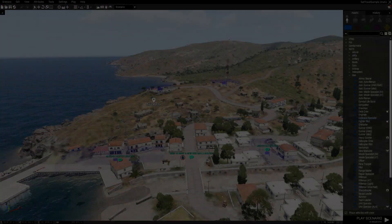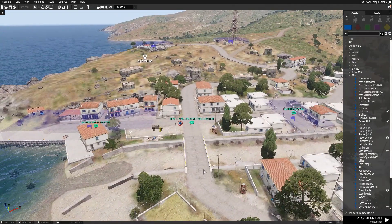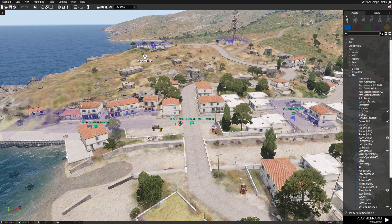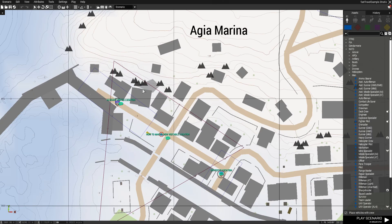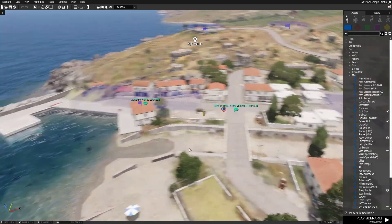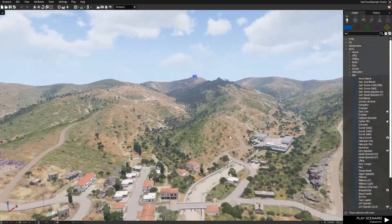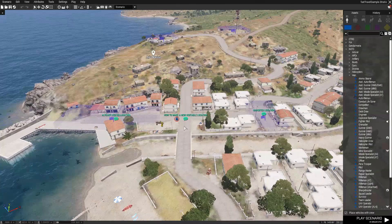The mission also includes comments and examples on how to make your own areas compatible with the system. For already visited locations, you can take a trigger and a marker on one side of the town, copy-paste them around the map and you are done. For locations that need to be discovered, same thing, but you will copy-paste a trigger and a marker from the other side of the town. I'm very happy with how this turned out — it's a very clean script that works well and doesn't stress the game too much.